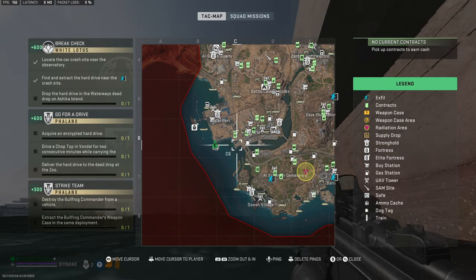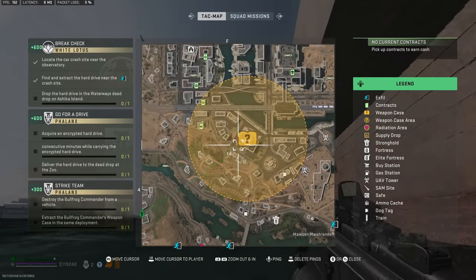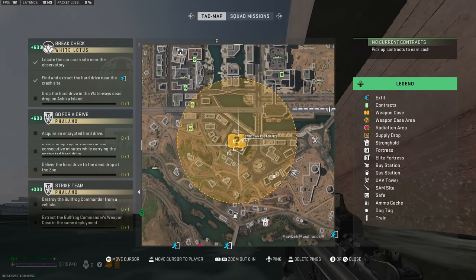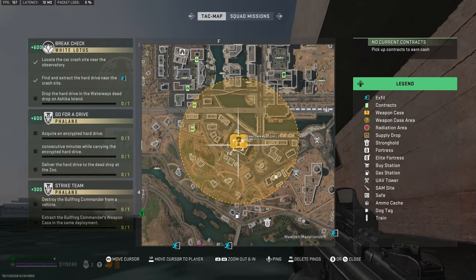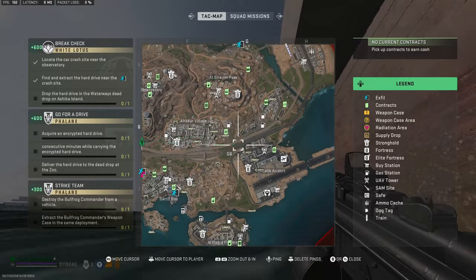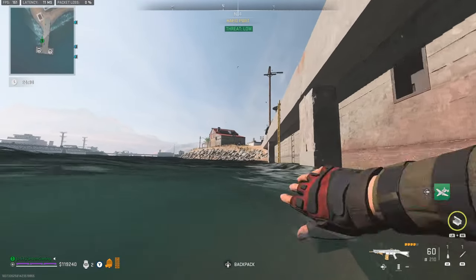When looking on the map for Pyro, there are three spots he could spawn. Sometimes you can tell right where he is by looking at the little icon where the weapon case is. He spawns at Downtown Post Office, U.S. Embassy, and down at the Control Tower. Those are the three spots. Right now he has the weapon case, so we know Pyro is there.